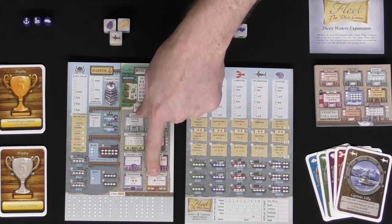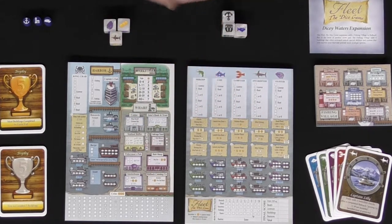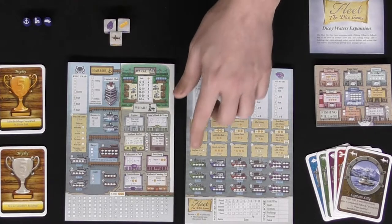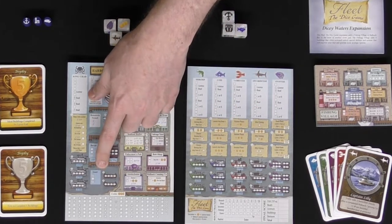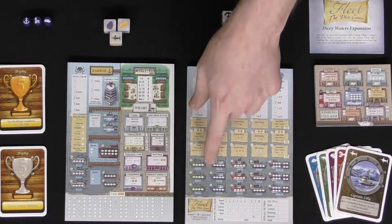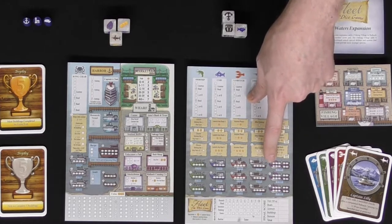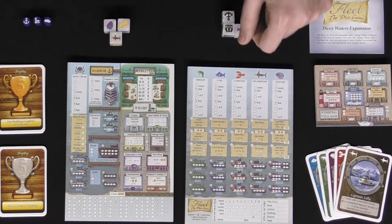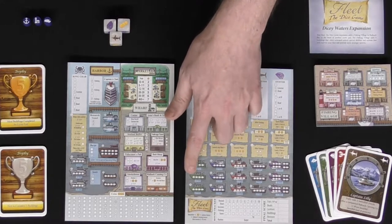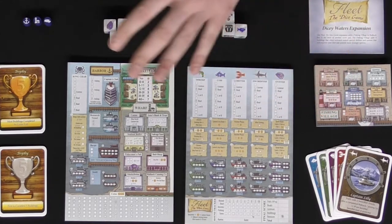You can also gain more coins from the wharf area, which says you get plus one income per full boat you currently own. After the income phase, you move on to the fishing phase if there is one. When you fish, every boat you own — specifically those with the little bee circled on them — fills in one fish. The only difference is oysters, which let you fill in two fish per boat, or one fish and one coin. You fill in fish from left to right, one at a time each fishing phase, unless an ability says otherwise.